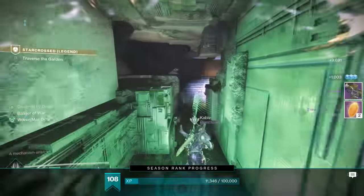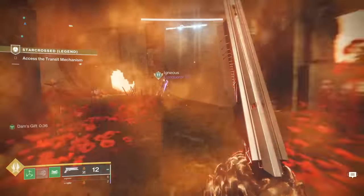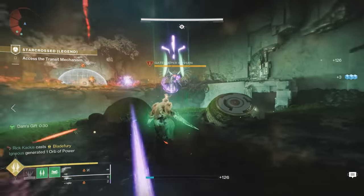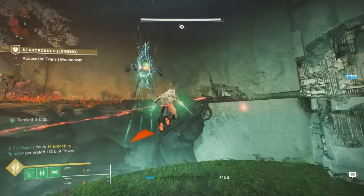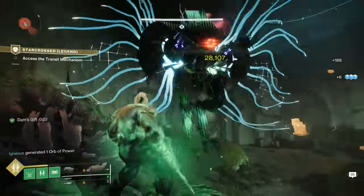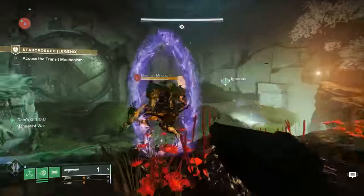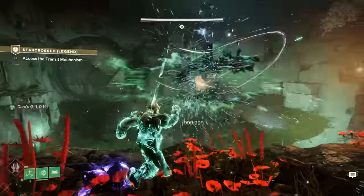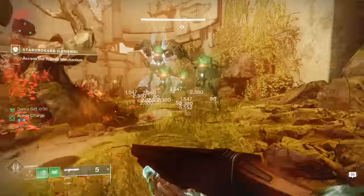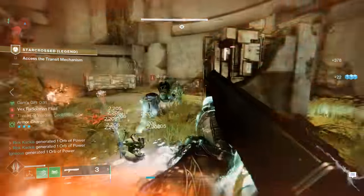Moving on from there, you're going to get to the section where you have to deal with the Wyverns. The big tip getting up to this point is, frankly, suspend. If you are running a Strand Titan, or any Strand build that has access to suspend, not only will that actually stun the Unstoppable champions within Legend difficulty, but it is so useful for getting those phalanxes that you have to kill. It is just such a useful ability to have in this mission, and dealing with those Wyverns as well — you can suspend them, and it is fantastic for just letting them not shoot you for just enough time to deal with them.